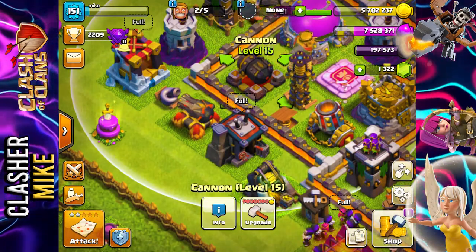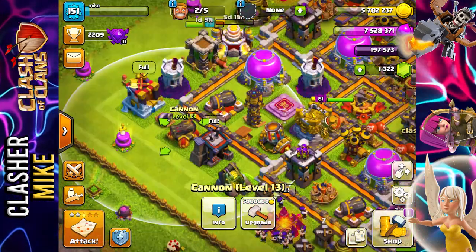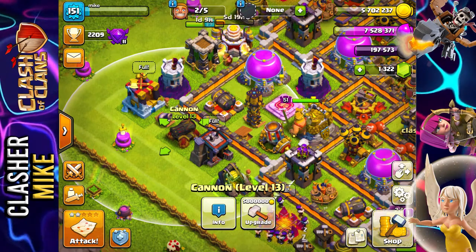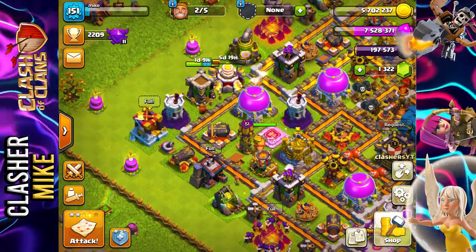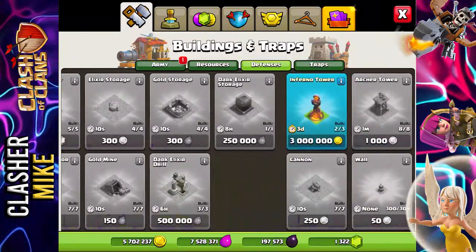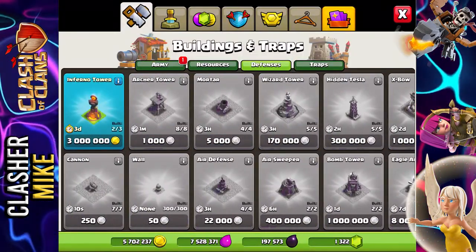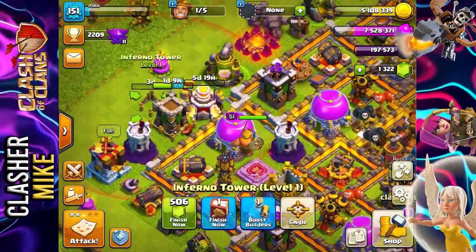This Cannon down here is actually level 13, whereas all the other Cannons are level 15, so that's going to be something we work on with our coming upgrades. For now, we have quite a bit of other stuff to get started on, so I'm going to hop right into it. We're going to go right into the shop, over to defenses, and start a brand new Inferno Tower.